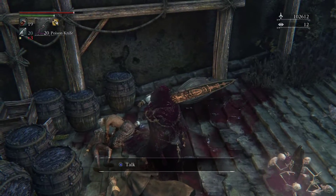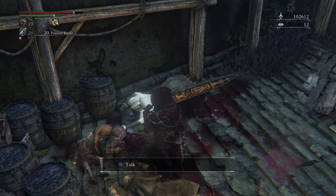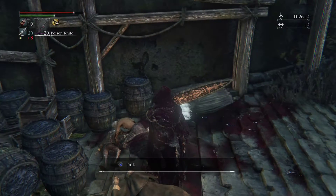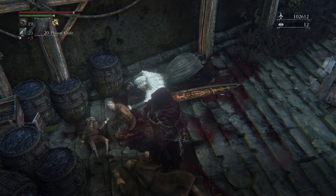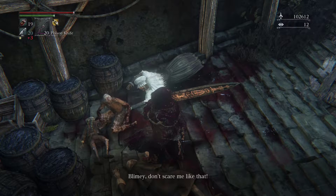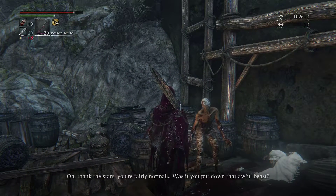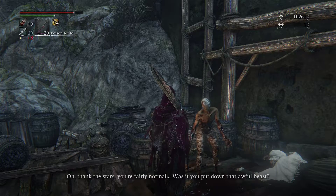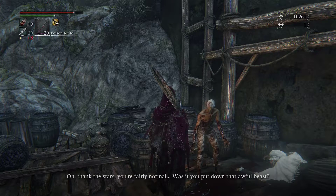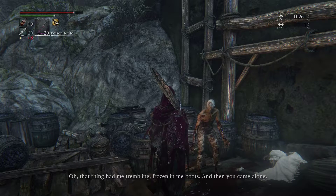Poison knives — go ahead and put them on actually. You can see what he's doing — he's basically just chowing down on people. The NPC says: 'Blimey, don't scare me like that. On a night like this I took you for a monster. Oh, thank the stars you're fairly normal. Was it you put down that awful beast? Oh, that thing had me trembling, frozen in my boots, and then you came along.'